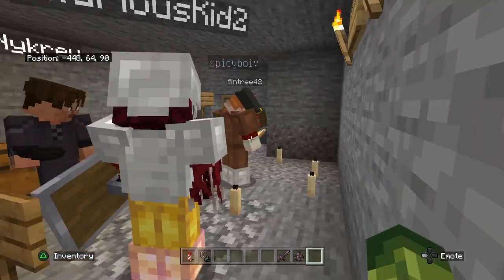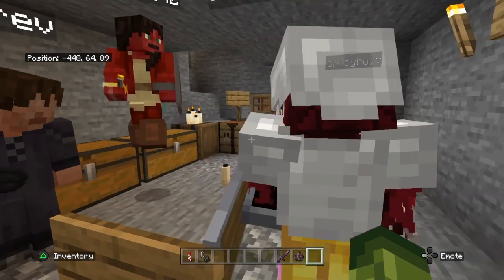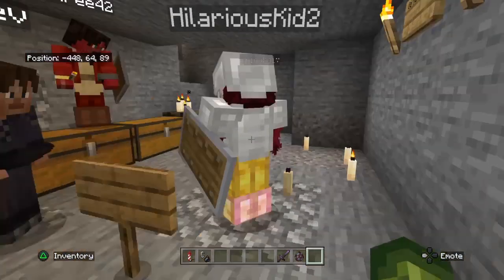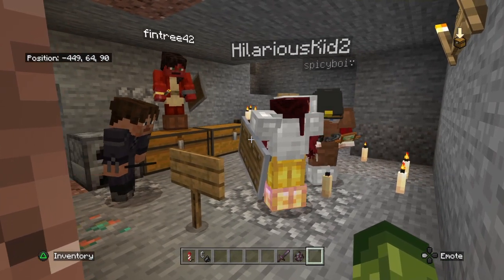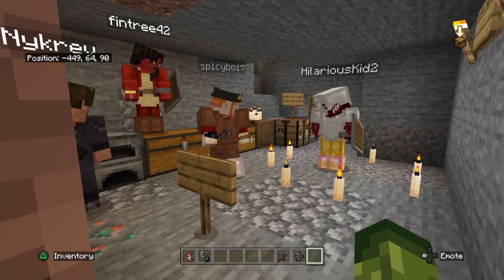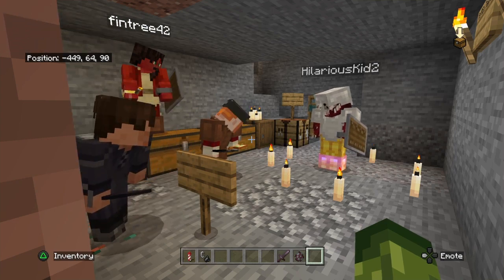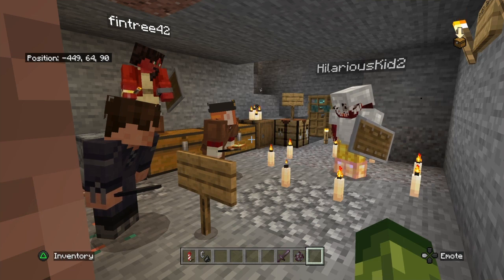Peng calls everyone back to the room for a speech. Spicy Boy sets up a nice candle circle for him and he begins to light the candles. This is where Peng's dictatorship began, and this is where most civilization simulations are most likely faked — because you never see something like this. Peng goes into the circle, punches Spicy Boy out, and starts declaring that he is the ruler and only three of them will survive.